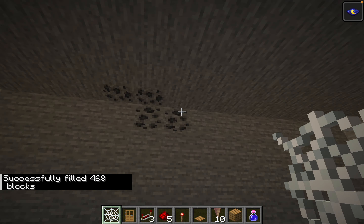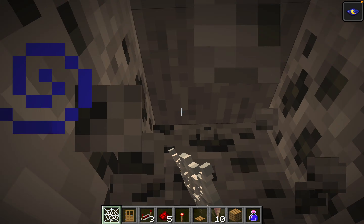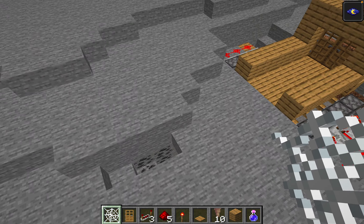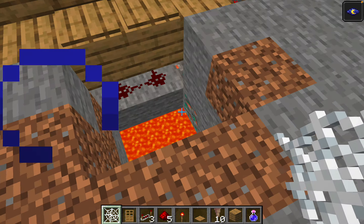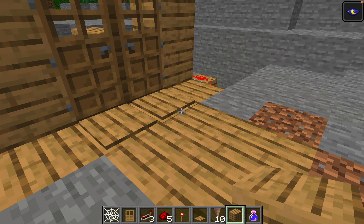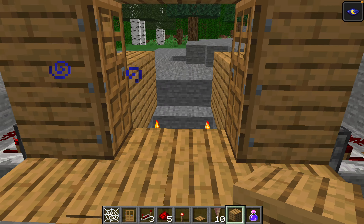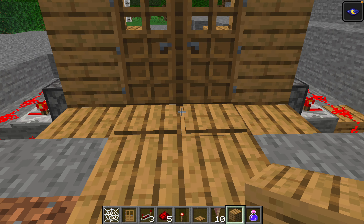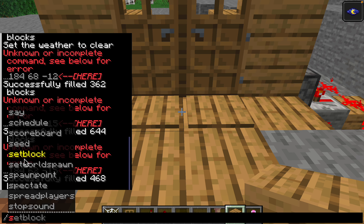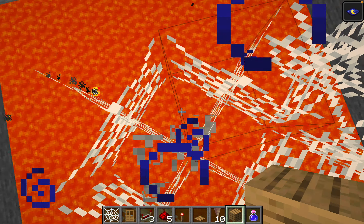Now we have a three-or-deeper level of lava. Let me demonstrate how this mischievous plan would go down. We would cover that up, and if it's all covered they probably couldn't hear it, though they might hear the lava or the pistons. This is how it would go.